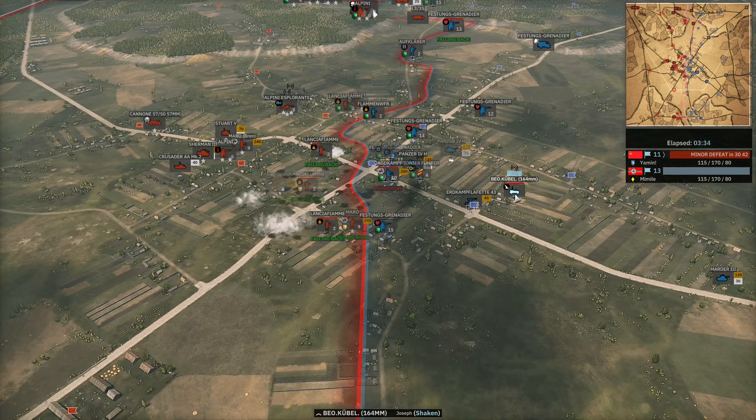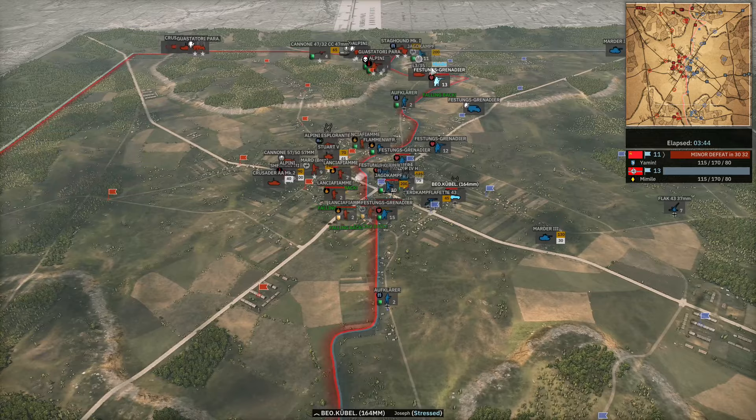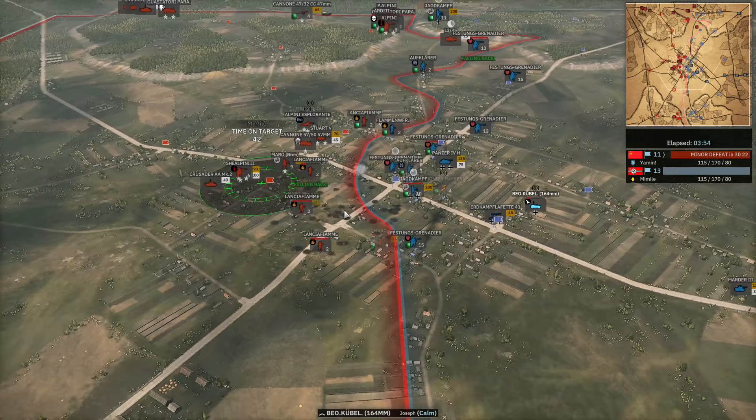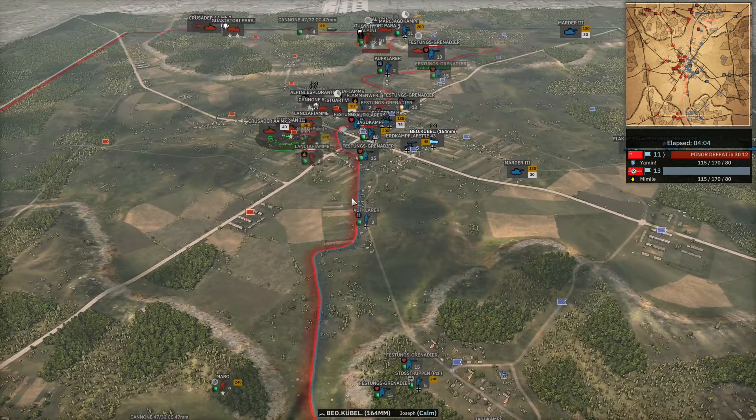In this case, for example, Mimil dropped his off-map strike and didn't really follow it up and it didn't really get many kills. And that off-map jeep is not cheap — it's 170 points. Off-map has continually been nerfed over the course of the game. Mimil is trying to soften up the opposing forces in the town, but if he doesn't push with the Panzer IV or the Festungs Grenadier whilst their enemies are pinned down, he's not really going to get much value out of it.